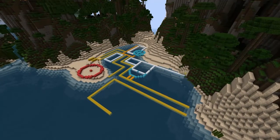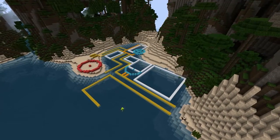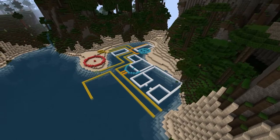A bustling dock is going to need a warehouse to house the stock, the trade, any supplies. So if people bring trade — maybe fabrics, fine wine — this is where it's going to be stored.